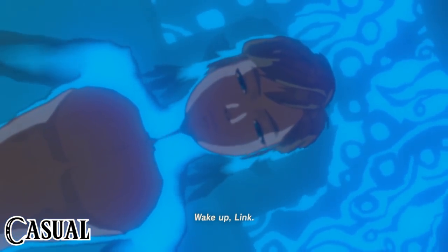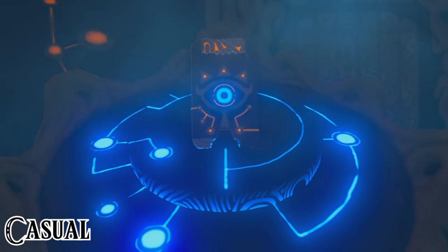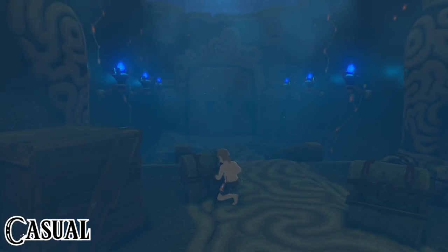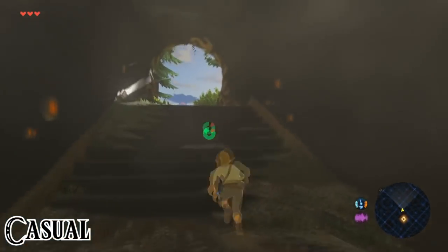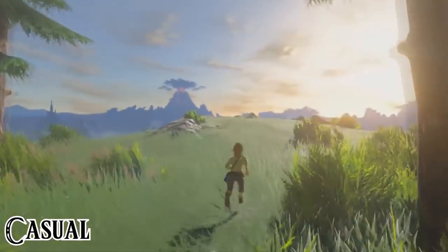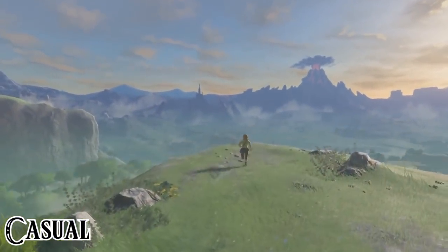We start off with a mysterious voice waking us up from a little slumber in the Chamber of Resurrection. As we get on our feet we grab the Sheikah Slate — a high tech piece that somehow got abandoned and is not used anymore, despite being more high tech than pretty much all the technology in the entire game combined. After a little introduction we get to the next room with some clothing before proceeding to the final door of the chamber and getting introduced to the breathtaking view of this immensely huge world.